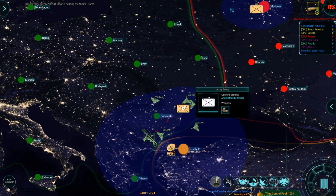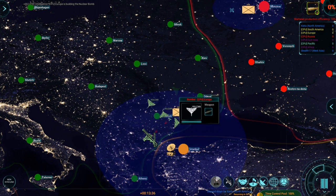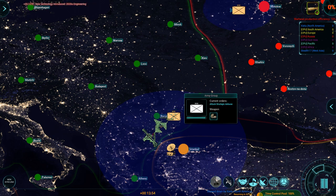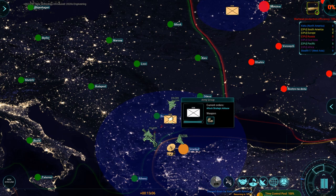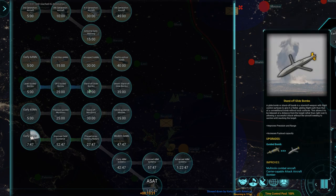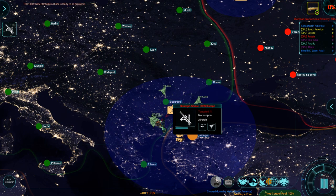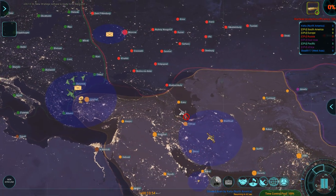I can't use any of the army groups because I'm surrounded by water everywhere. Now, with the Panama Canal — I can't even move into South Africa. One thing I would like to see for the army groups is that they can patrol, just like a ship can. Because now I have to set all the waypoints manually.